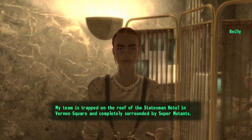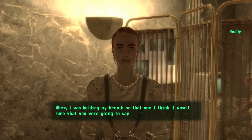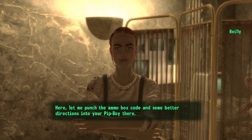Her team is trapped on the roof of the Statesman Hotel in Vernon Square and their ammo is almost gone. Then go ahead and say that you will do it. Then say 'I have to go' and that should start the quest Riley's Rangers.